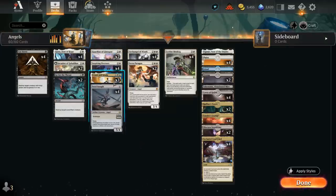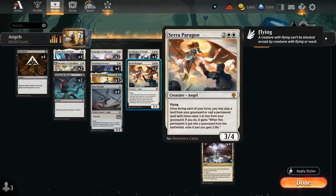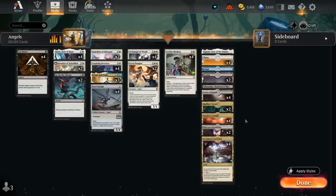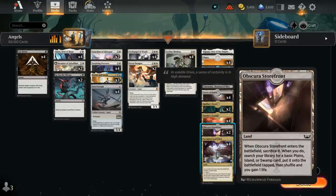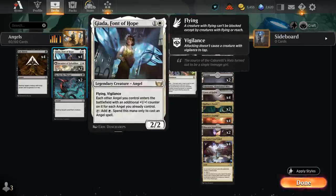All these 3-mana Angels, as well as Jada Fontaine, can potentially be replayed from the graveyard using Seraph Paragon, which also lets us replay a fetchland if we have one in the graveyard — so the two copies of Obscura Storefront synergize nicely. Jada itself is another great payoff: a 2/2 with Flying and Vigilance, meaning each other Angel we control enters with an additional +1/+1 counter for each Angel we already control.